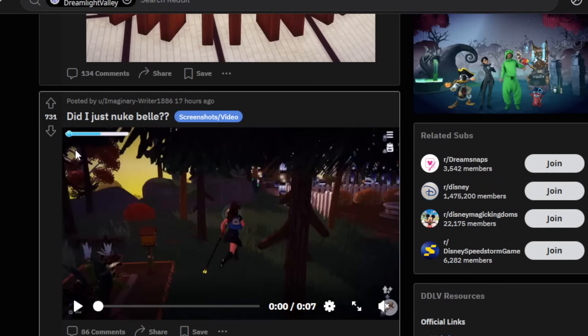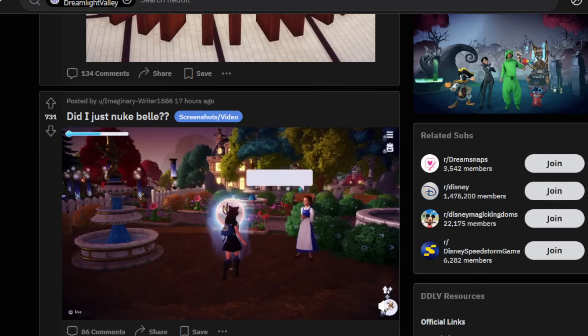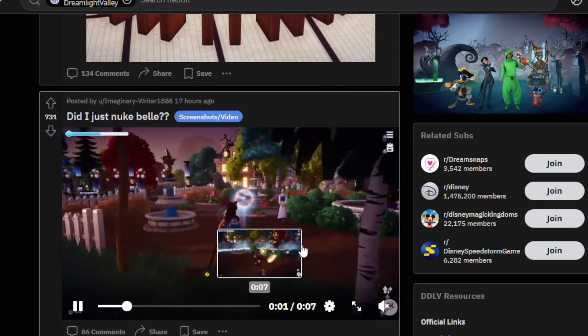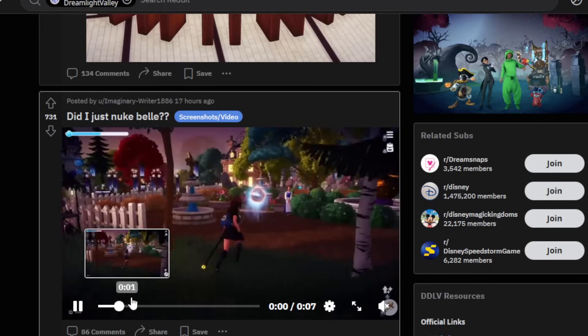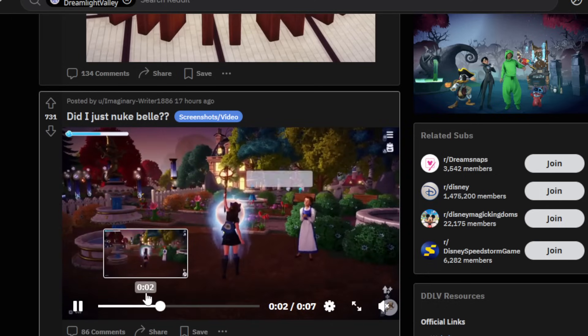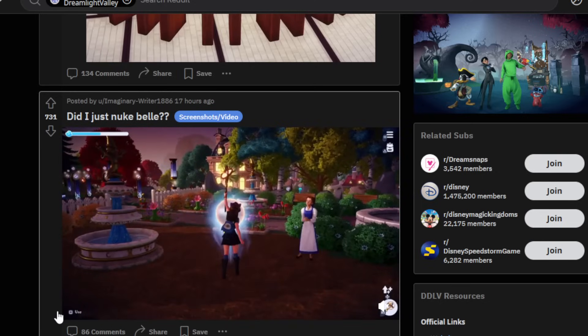Someone posted: 'Did I just nuke Belle?' with 731 votes. It's a seven-second clip — look at Belle right here, she just gets completely blasted away. If only we could do that whenever Maui is around, then that would be the true best feature in the game. That is hilarious. Someone said: 'I love how she just starts trying to talk to you right before you vaporize her.'